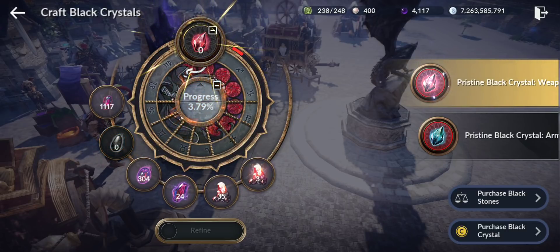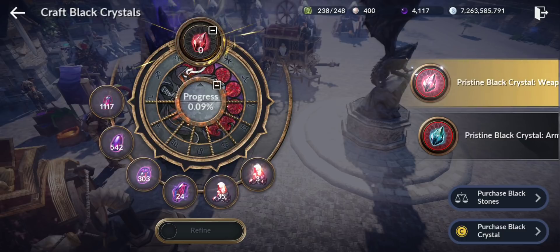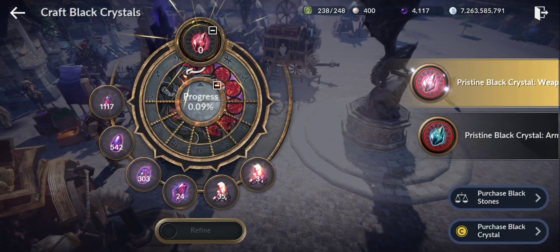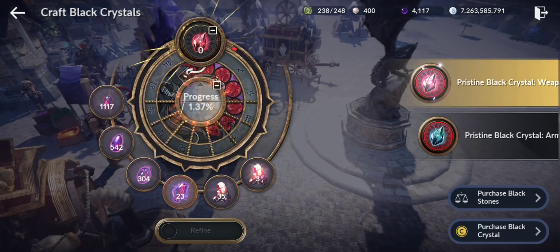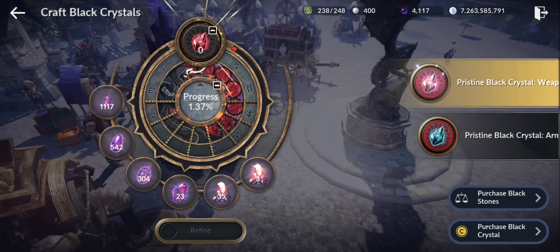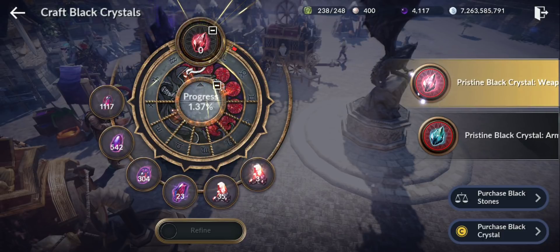The good weapon black stones give only 0.09 each, meaning you need more than 1,000 good weapon black stones to craft one pristine black crystal — that's crazy. For the grand ones it gives 1.37, so you need around 80-90 grand weapon black stones to craft one pristine.